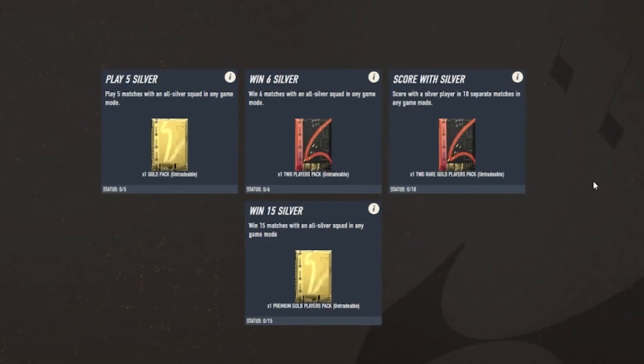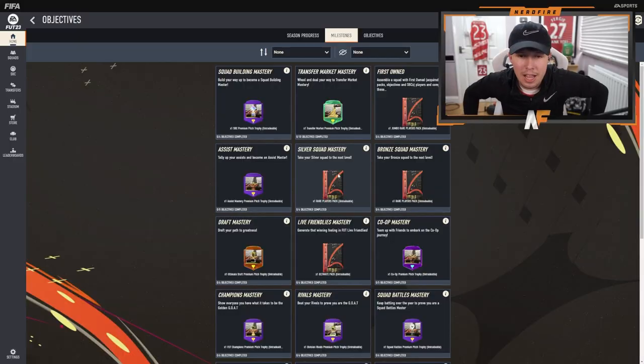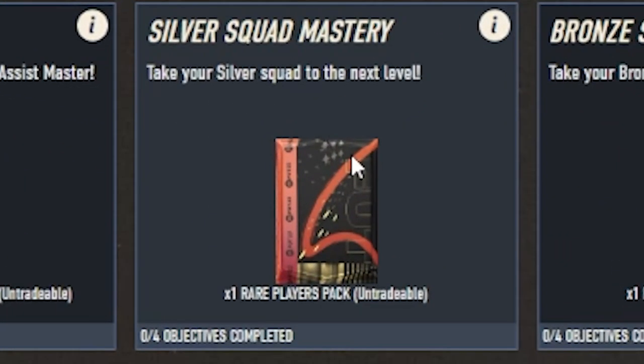The next easy one is the Silver Squad Mastery — pretty much exactly the same. All the objectives are the same, just with a silver team. 15 games once again. You can do it with a friend or online, but it's a lot quicker with a friend. Ask them to let you score a goal and they quit, and you can get it done like that. Once again you can get yourself a rare players pack. That's already two easy objectives done and two rare player packs in your store.